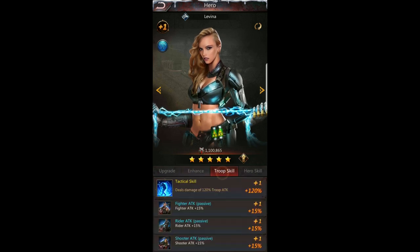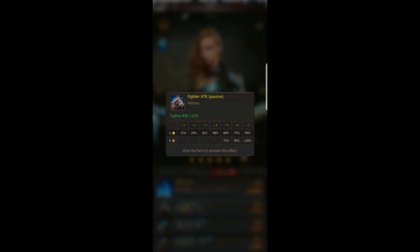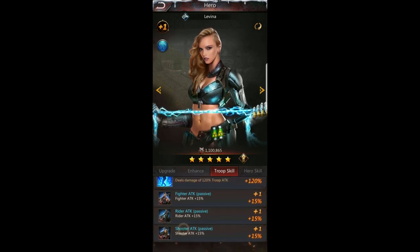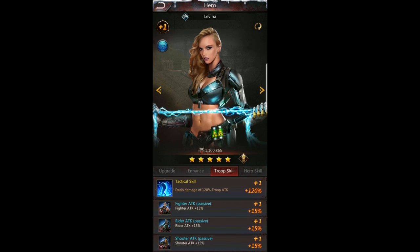Reservoir war is hard to get water bottles from, and it takes 1,000 to get one frag. Her next level requires 14 more frags — that's 14,000 water bottles — so I'll have to win reservoir war about seven more times. But look at this: at plus five it would be 60% fighter attack, and at red star it would be 75% fighter attack — absolutely massive. Just owning her gives you these boosts.